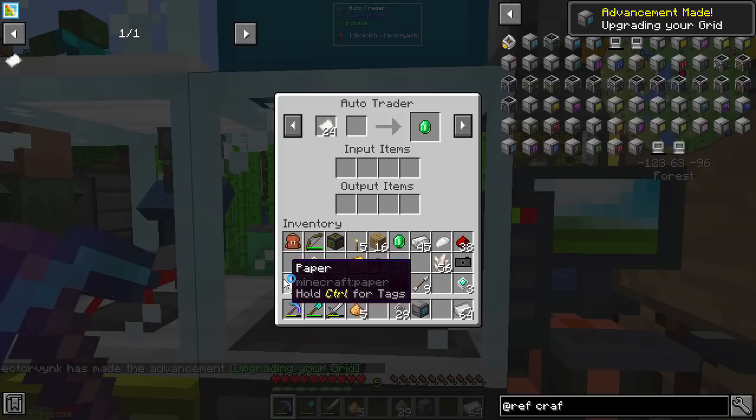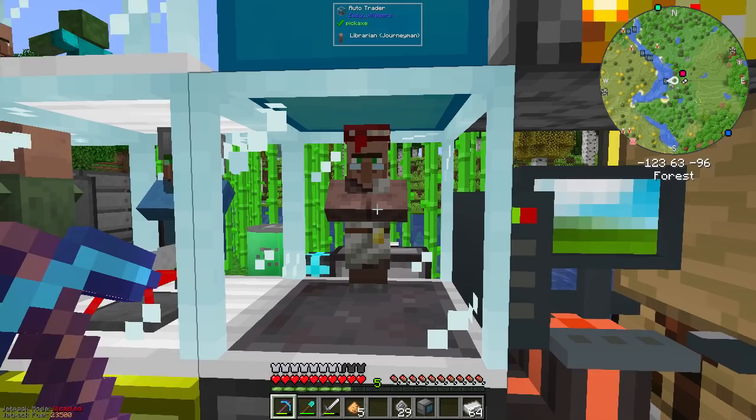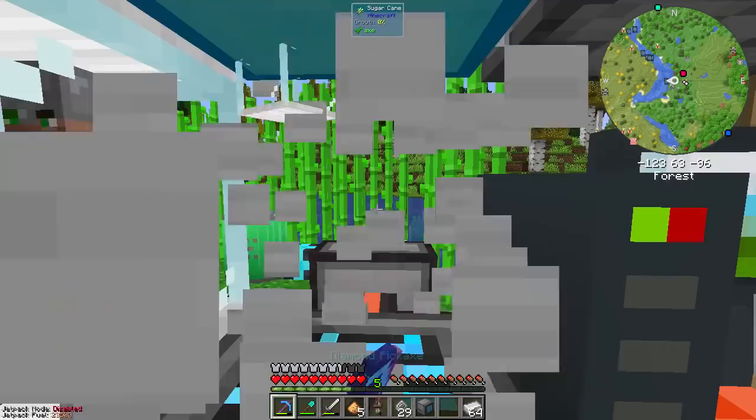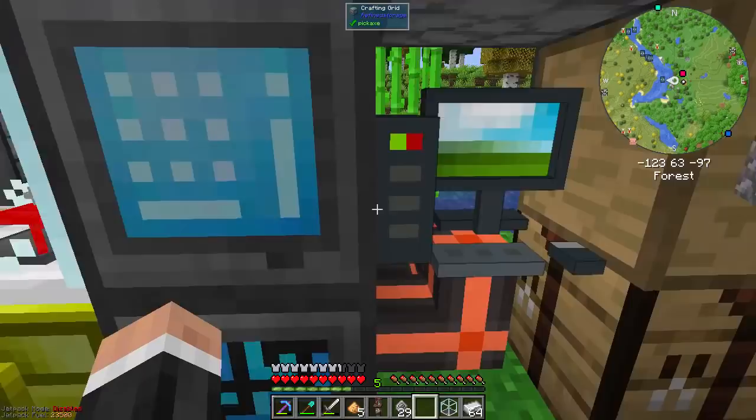I was putting paper in because I figured the emeralds would come out, and I put a lot more paper in as well. I don't really understand how that works, but that's okay, we'll get there. Can I not... there we go, thank you. Because obviously I'm going to want the grid to be here.